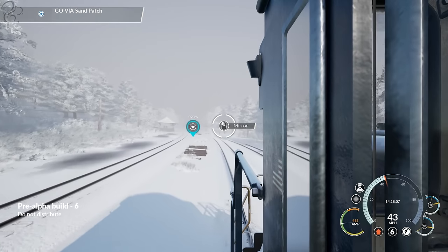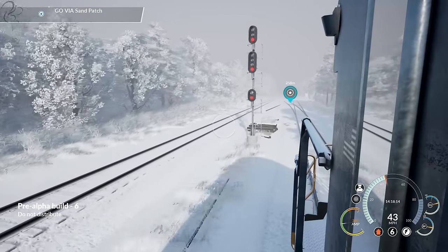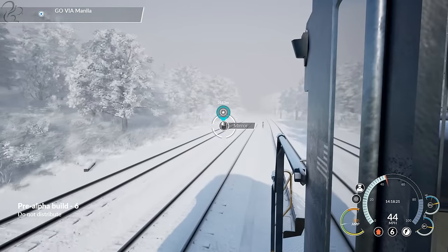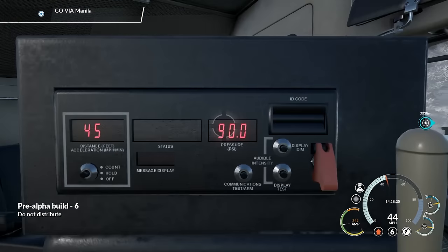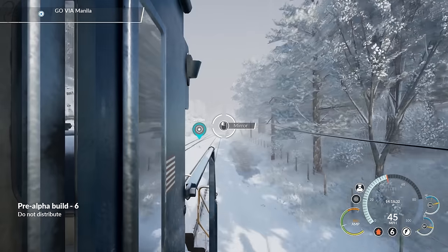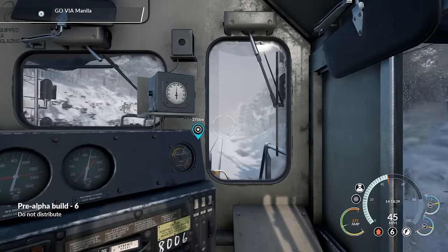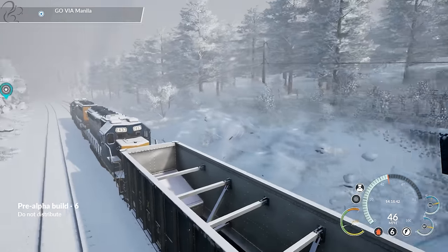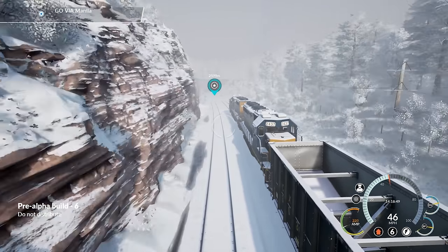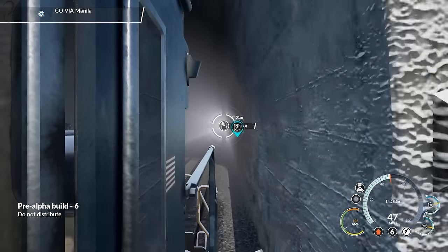We're going to pass some kind of marker - go via Sand Patch, it says. This bit here I've been and walked around in one of those walkthrough things. I've walked down here on a summer's day. You can just run around. Around the back of that building I picked up a hat or something, and it said congratulations, hat one of 20 collected. So it seems they've kind of put a little bit of Pokémon in there - a little bit of encouraging you to walk around the map. There's obviously hats that you can collect. Look at the modelling on the left here - look at the rock face itself. There's detail. We're getting into a tunnel!